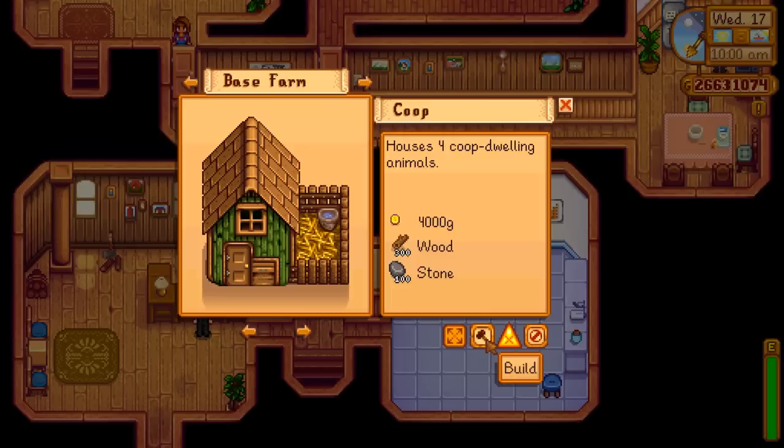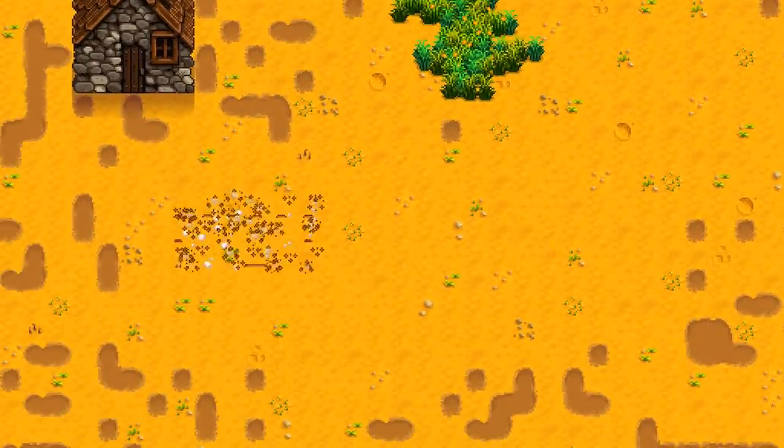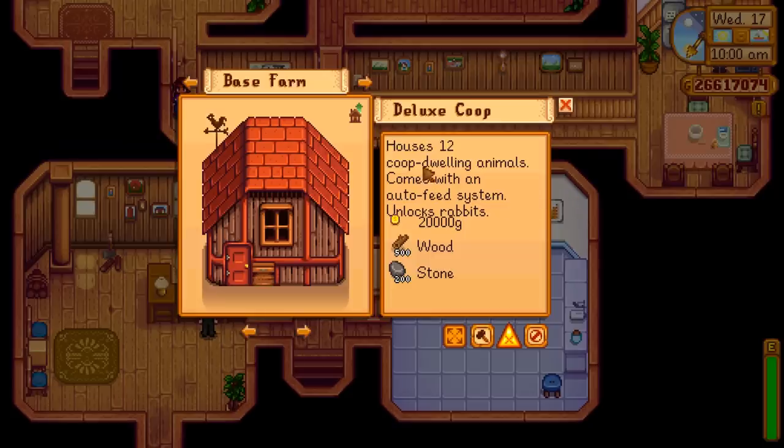We're going to do both a coop and a barn, starting with the basics of both. And we're going to place those right here, because why not? And we're going to upgrade that all the way to the deluxe coop — houses 12 coop-dwelling animals, comes with an auto feed system, unlocks sheep and pigs.